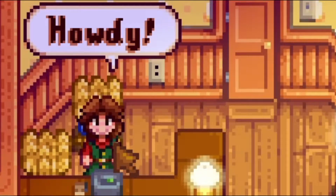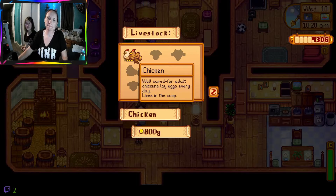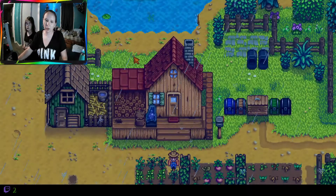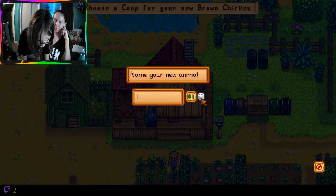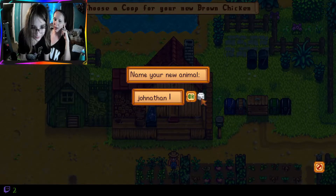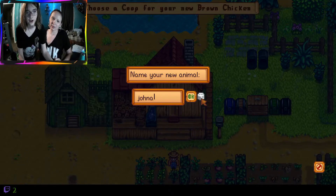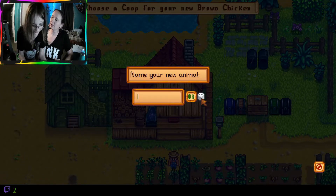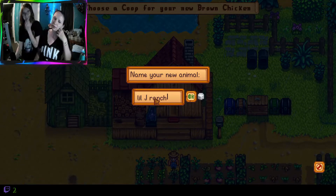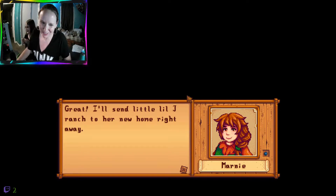Marnie's at her desk. Okay Violet, you get to name the first one. Jonathan. I could have guessed that. Lil J Ranch - it won't let me put it all. Great, I'll send Lil J Ranch to her new home right away.